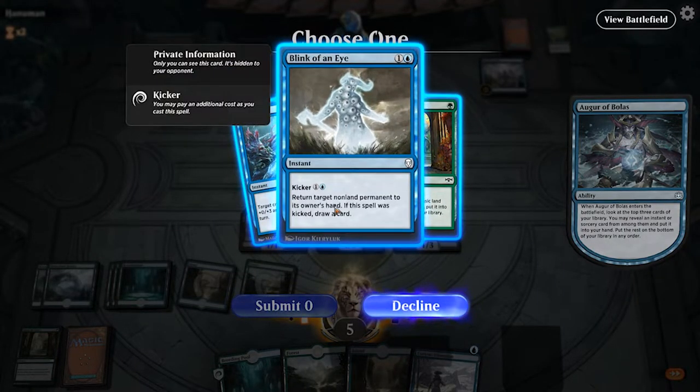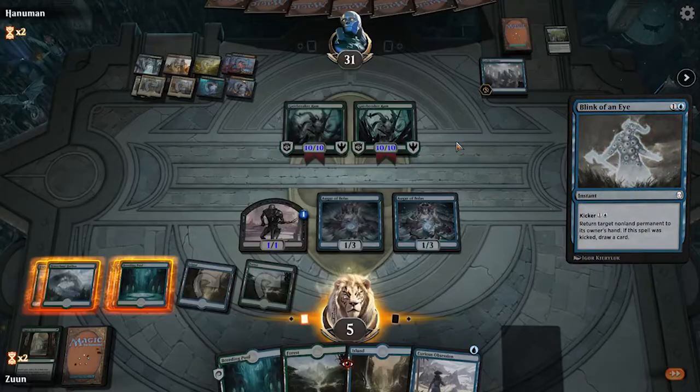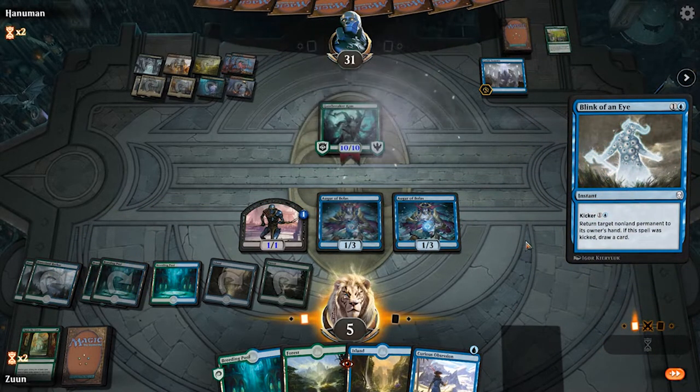Blink of an Eye saves us — I think what saves us is if I can Blink of an Eye with kicker.